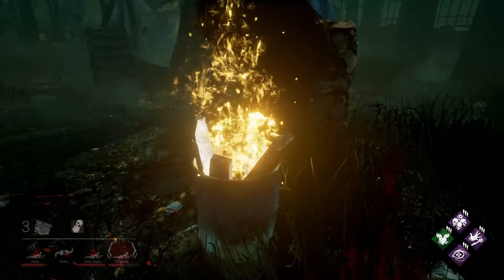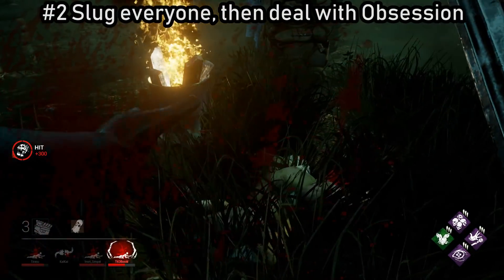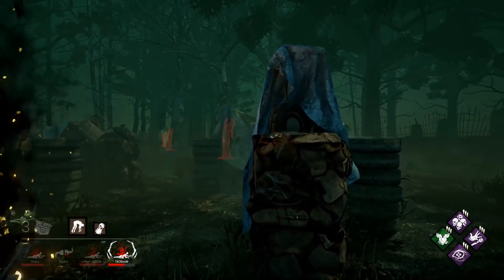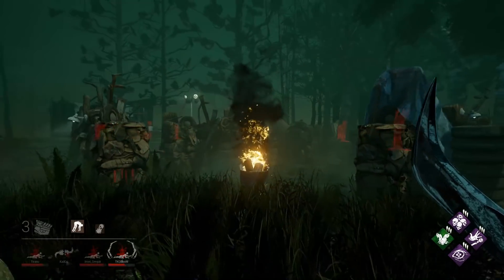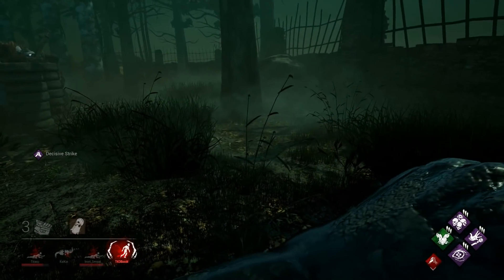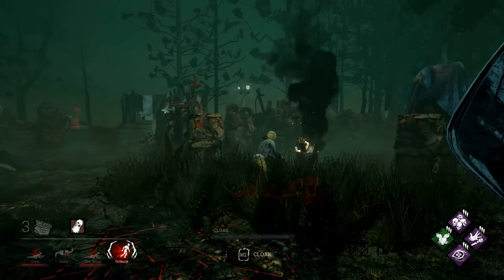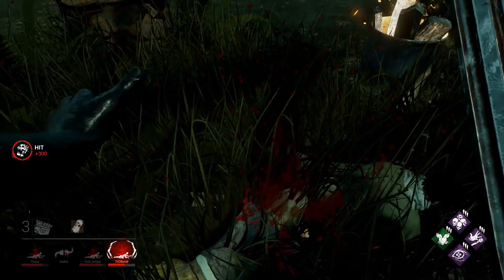Sometimes you'll have a game where you've downed all the survivors, but you still have an obsession. If you go and hook the other survivors before the obsession, there's a chance she could get the hatch or save them off the hook. So what you want to do is deal with her immediately — pick her up, move away from the closest downed survivor, and when she tries to go for the heal, just down her again.